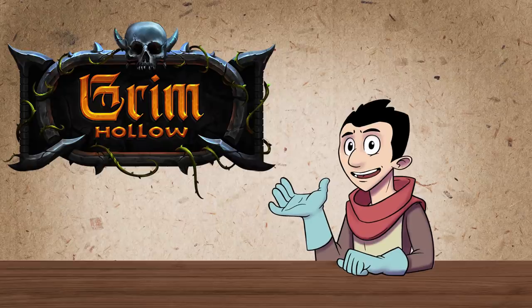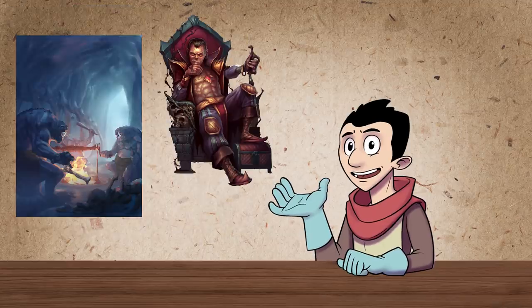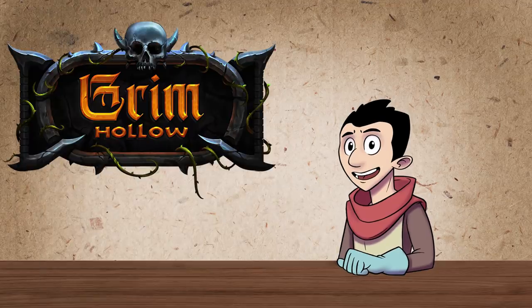Grab a scattergun and hunt some nightmarish creatures, or become one yourself with a unique transformation system. Become a fiend, vampire, or a freakin' werebear. This beautifully illustrated 300-page guide has everything you need to build a brutal campaign for your players.